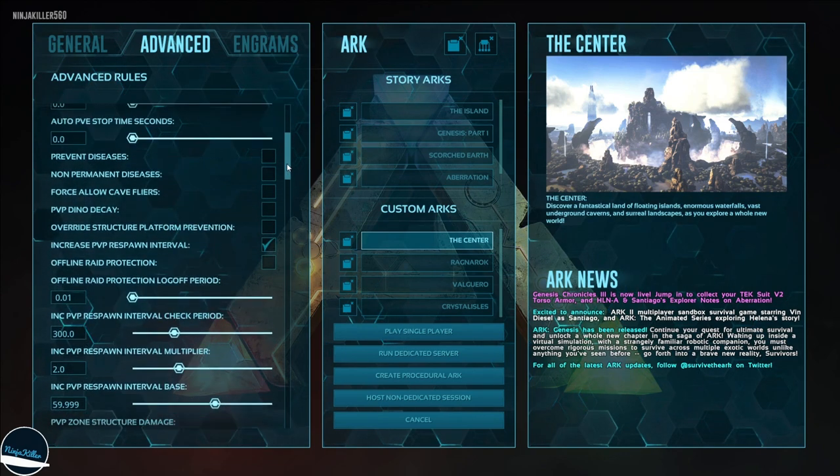From there, scroll down to non-permanent diseases and enable it. There are four diseases in the game and only one is permanent. With this enabled, when we die and respawn that disease will be gone — so I still deal with all the diseases but don't need to worry about getting the cure to avoid being stuck with a permanent disease.